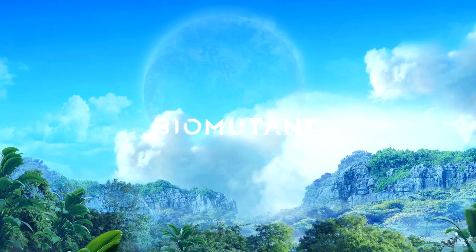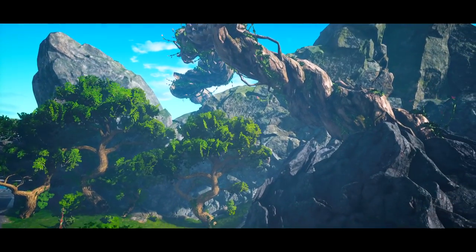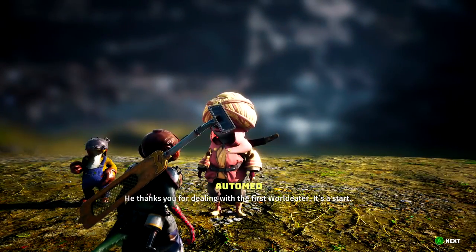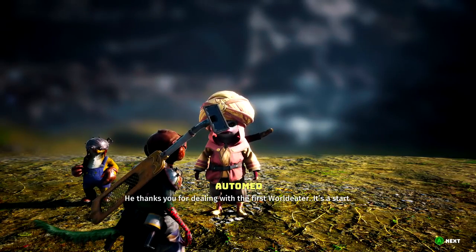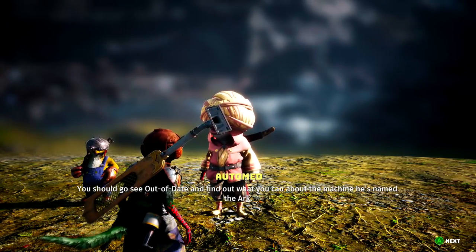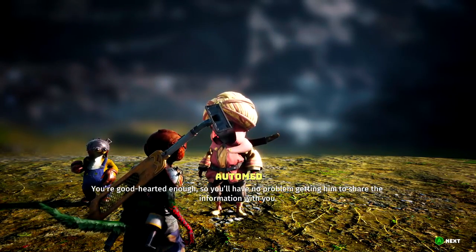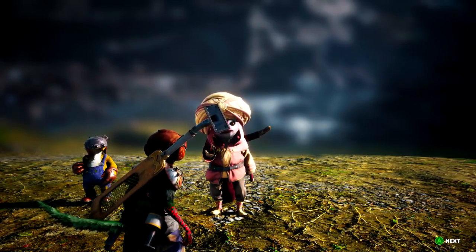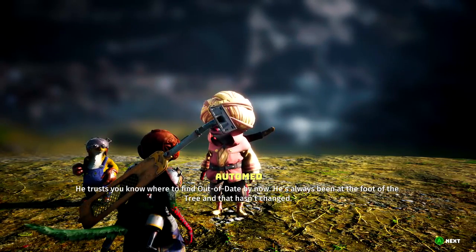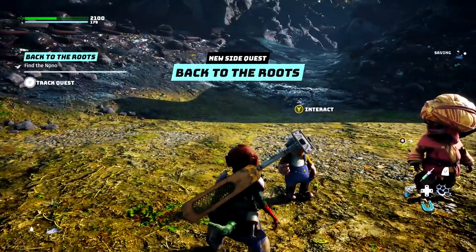And there was one of those destroyed mechtons. Oh damn — that whole freaking tree root overpowered now. He thanks you for dealing with the first world eater — it's a start. You should go see Out-of-Date and find out what you can about the machine named the Ark. You're good-hearted enough, so you'll have no problem getting him to share the information with you. He trusts you know where to find Out-of-Date — he's always been at the foot of the tree and that hasn't changed.